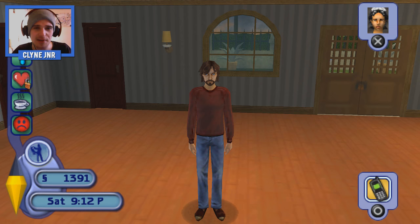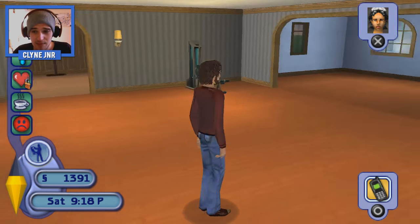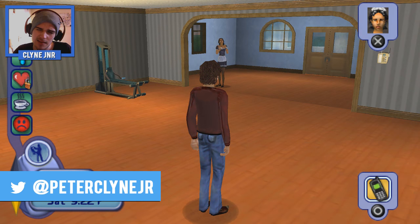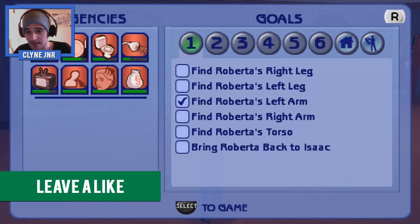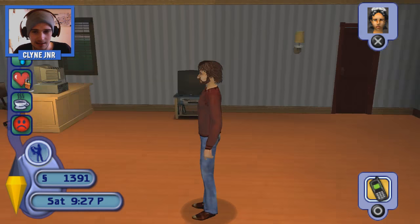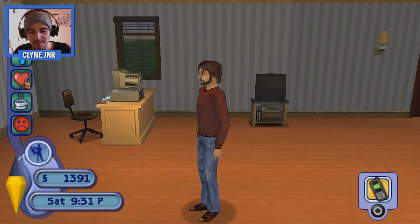Hello everybody, welcome back to another episode of The Sims 2 for PSP. Welcome to episode 6. In the last episode we completed our first set of goals — technically our second, because the first set were like the introduction. So we're on a new set of goals now. We have to find Roberta. That was the problem because we kind of ruined Roberta and Isaac's relationship, so that was my fault.